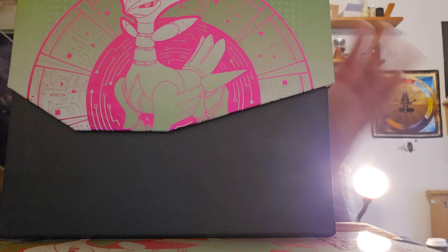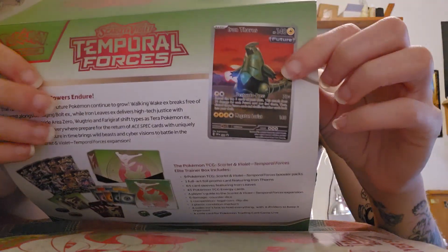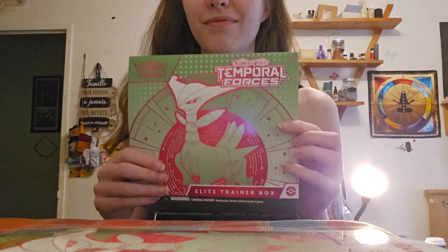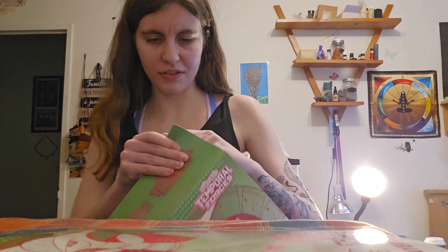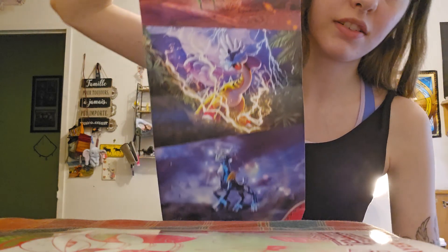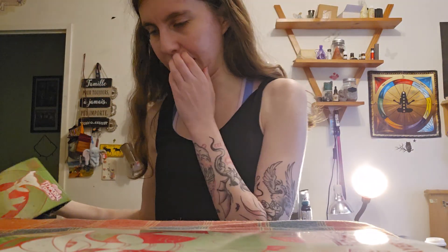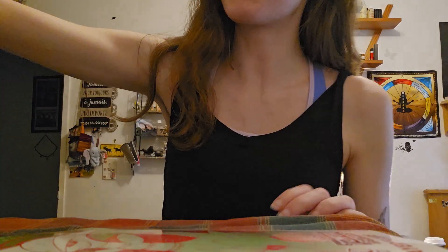So this box comes with a promo card with Iron Thorns. I especially like that card right there — I always like the artwork that's inside the boxes. This is green and purple. Ignore the background, that's my kitten doing her thing.